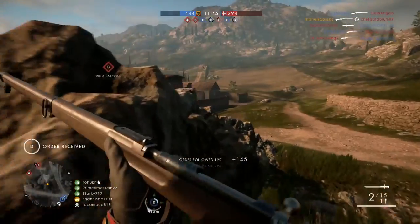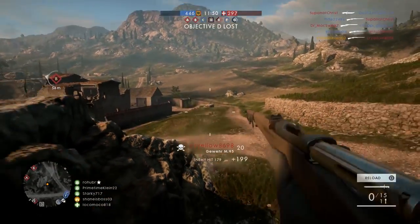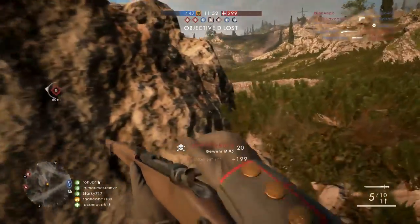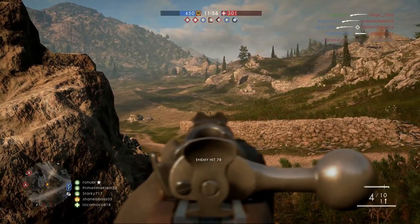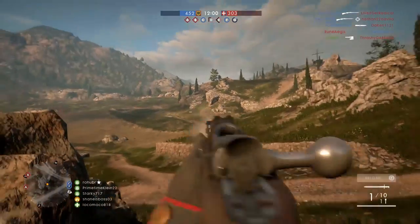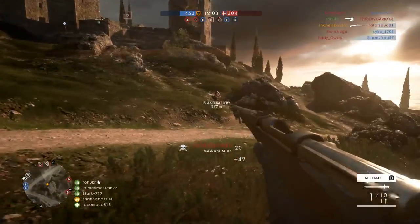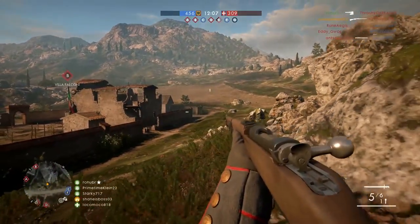The Turning Tides DLC will center around the World War 1 Zeebrugge raid and the first days of the Gallipoli offensive. It's going to be mainly focused on naval combat, and it's going to cover the Gallipoli offensive between the Ottoman Empire and the British Army, which heavily concentrated Australian and New Zealand soldiers who fought alongside and under the British Army.